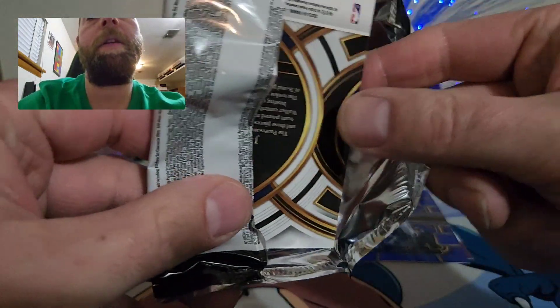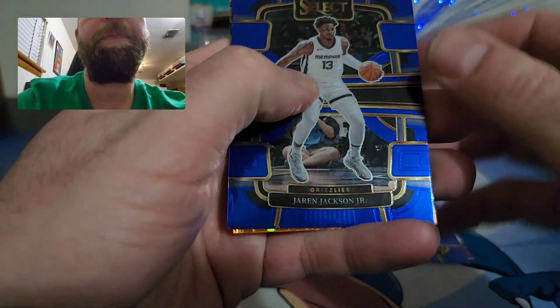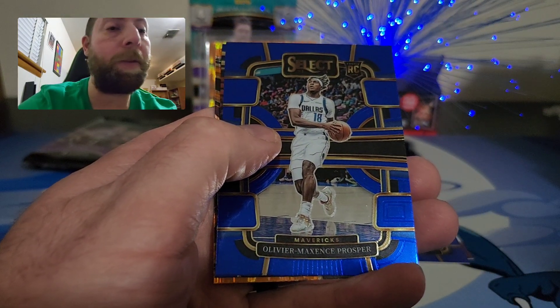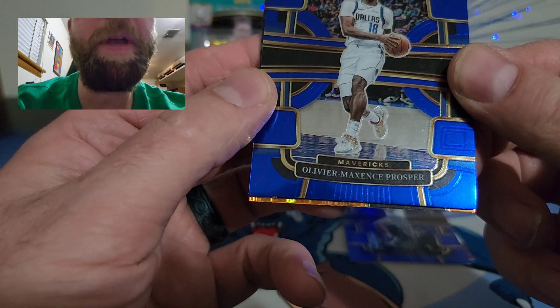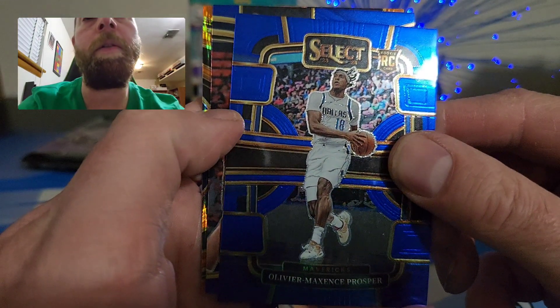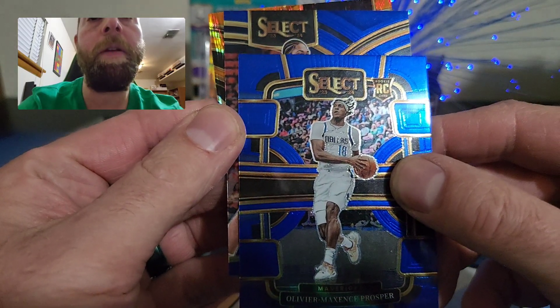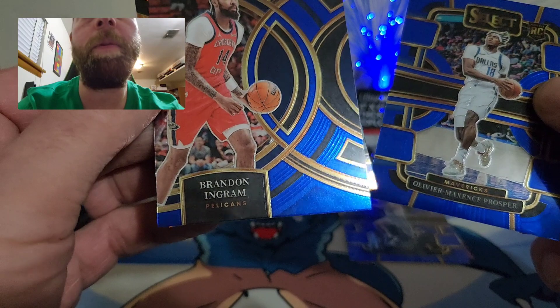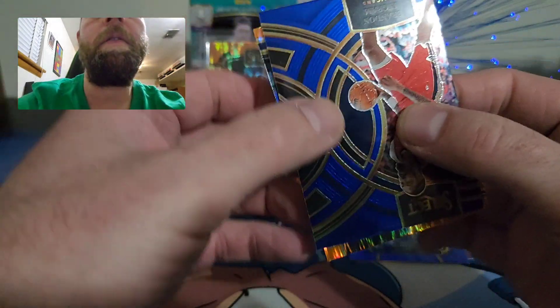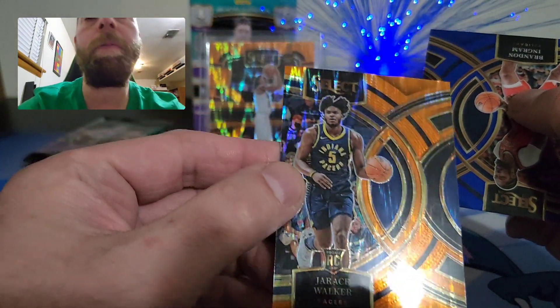We need to hit something crazy out of here. We have a Jaren Jackson Jr., then Maxi Prosper — sorry if I butchered the name — rookie card. Something interesting here: is this a Premiere? It is a Brandon Ingram Premiere. And another flash prism — it's a Jarace Walker!